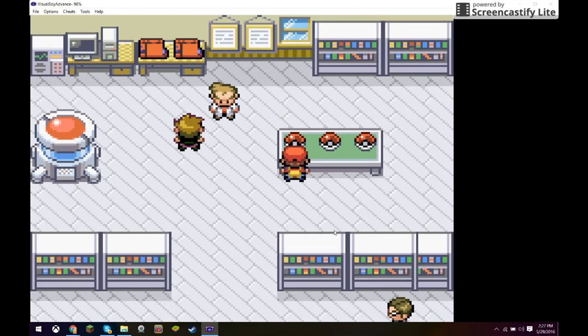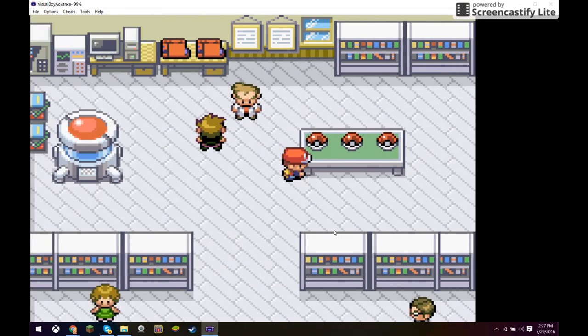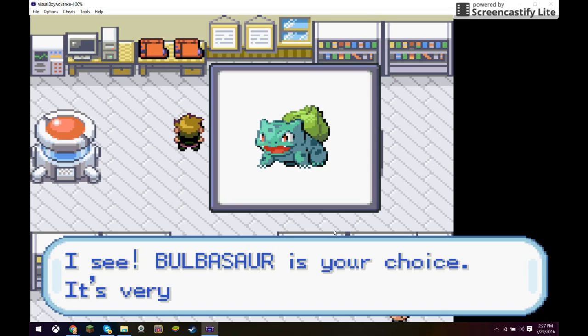Then you want to go up to whichever one you want to start picking. I know if you start off with Bulbasaur and with Charmander, he'll pick Squirtle. So I started off with Bulbasaur, so after Bulbasaur comes up — 'Bulbasaur is your choice.'